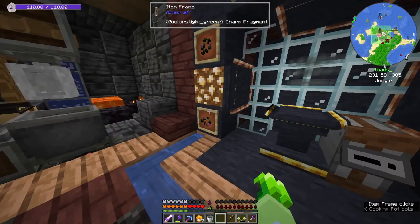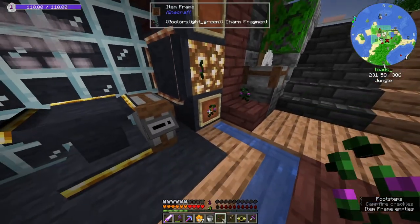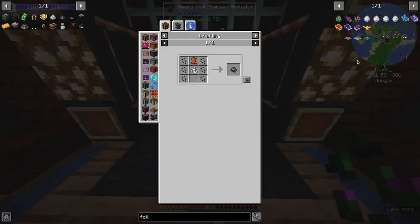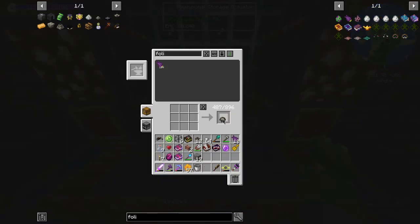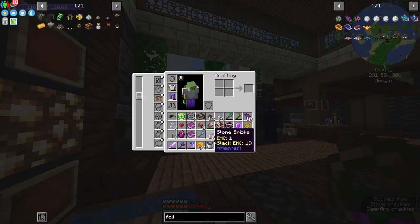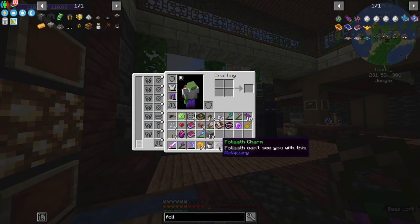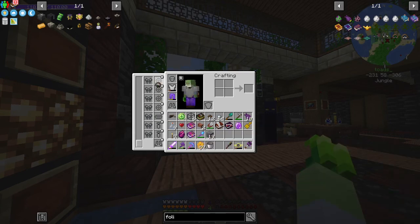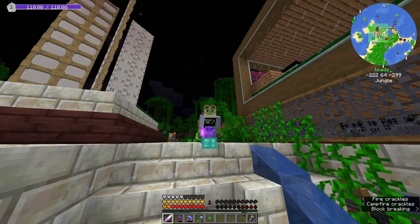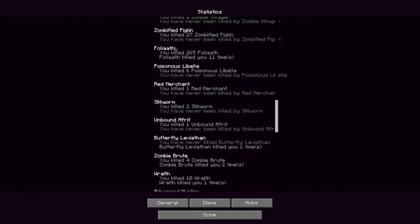With trembling hands, I place the fragment into the item frame, completing the set of six. I have all six and I'm unstoppable! Now I will create the Foliath charm. After all this time, here it is. I can finally breathe a sigh of relief. And it only took two hundred and sixty-five Foliaths in order to get that stupid charm.